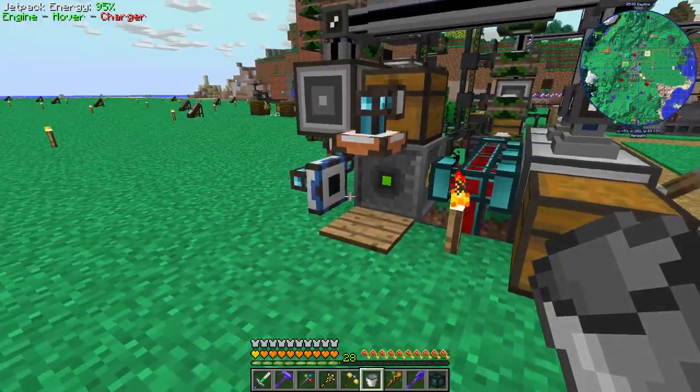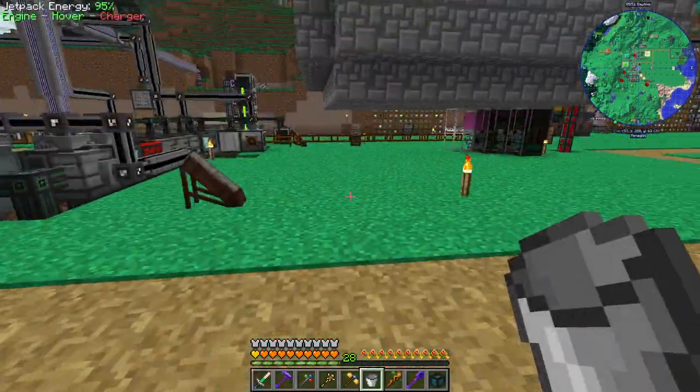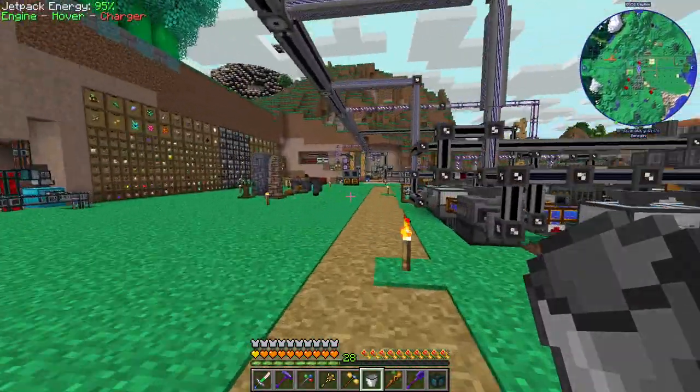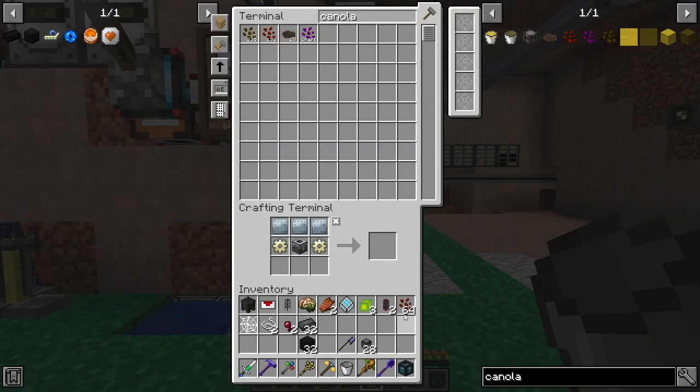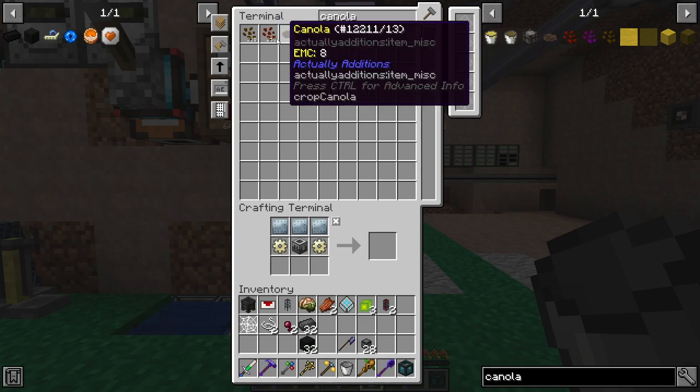Okay, so that's working. These just happened to land outside the range of it, which is annoying and something I'll have to fix, but for now it's fine. There's your 256 of those, and then those can be empowered.